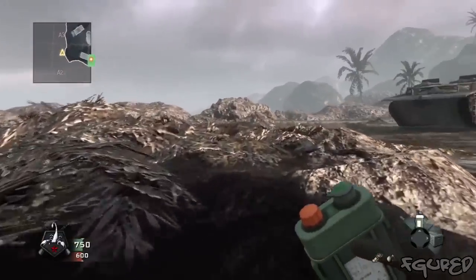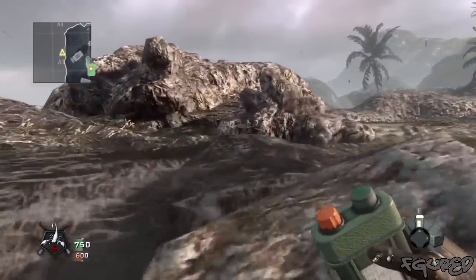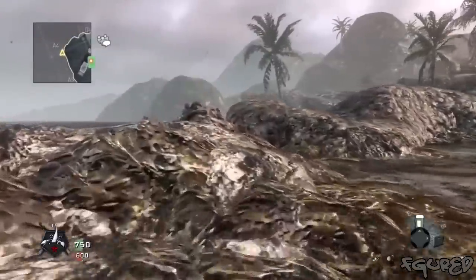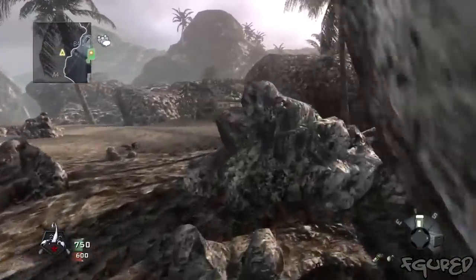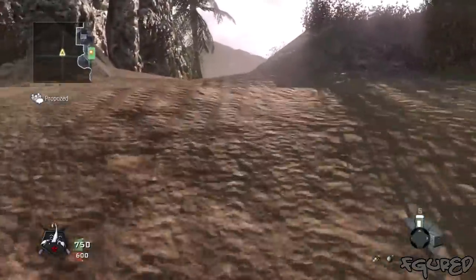Once you've done that, just follow where I go and I'll show you the trickshot spot — it's a suicide spot as well. It's pretty easy to do; I've done this in under a minute. The care package was like my second try.